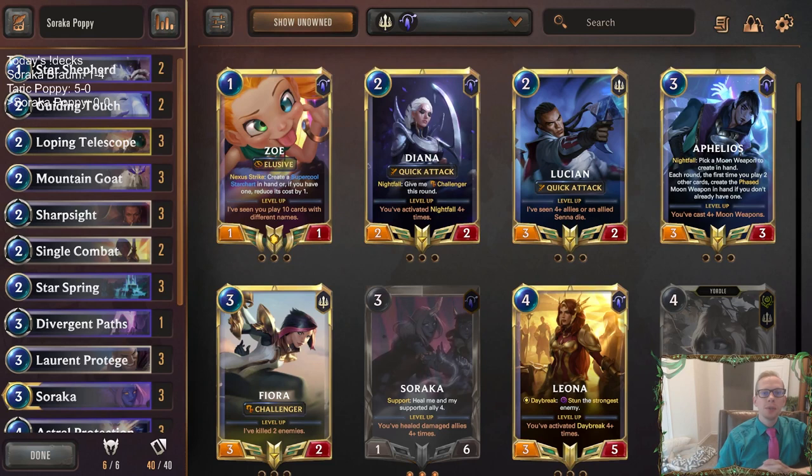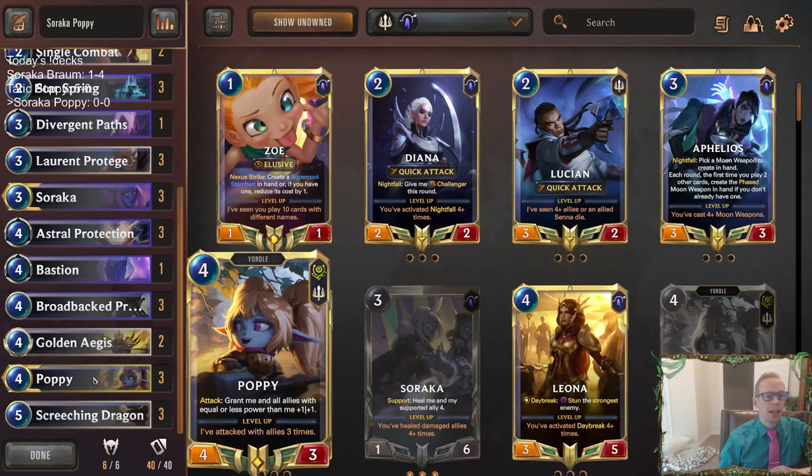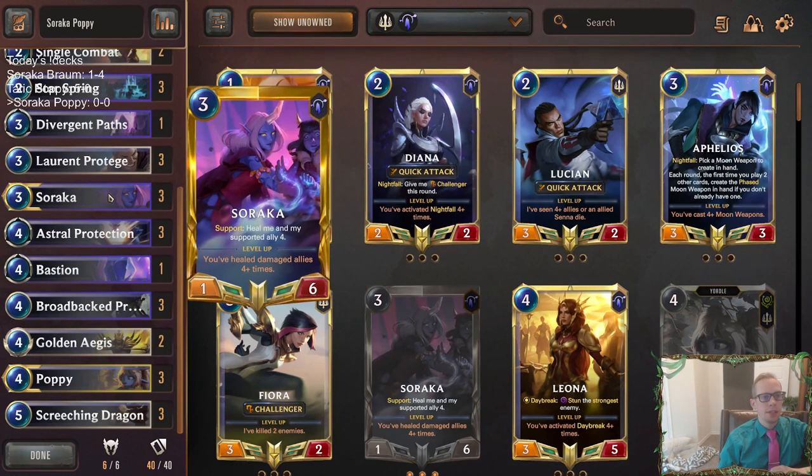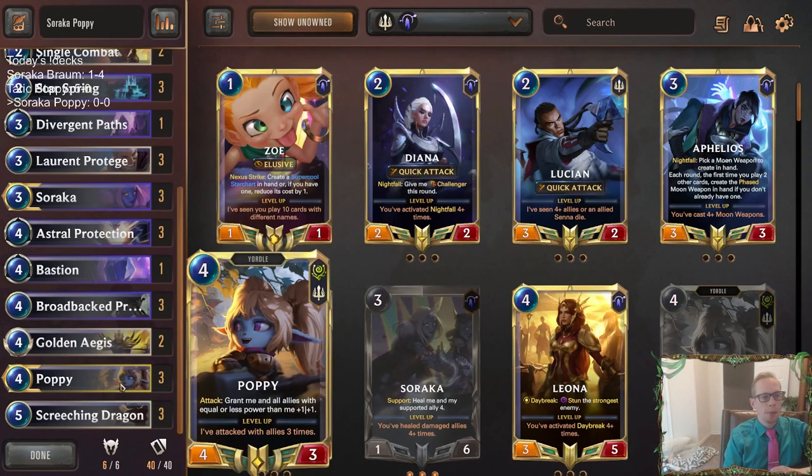Welcome everybody in Twitch chat and on YouTube for some Soraka Poppy. We're going to take the two decks we just played — Soraka Braum and Taric Poppy — and combine them together. We'll take one champ from each: Soraka and Poppy. These are champs that kind of go together — Soraka doesn't have much power, so whenever Poppy attacks it has the ability to grow Soraka. Also if Poppy is damaged, Soraka can heal Poppy whenever it attacks.